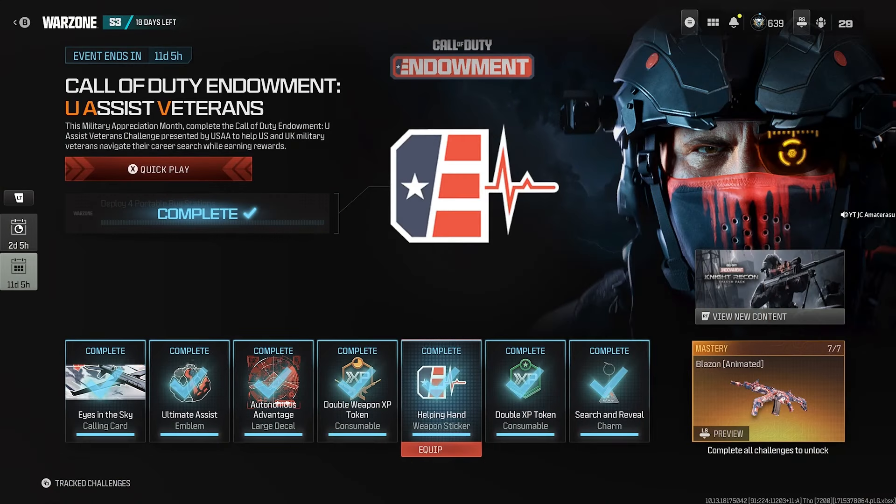As you've seen in that video, I found a random portable buy station right in front of a supply box. You also saw me loot all those XP boxes for the portable buy stations. So wait for the second circle, or when the second zone is collapsing — as shown, you can get all your portable buy stations within one zone.